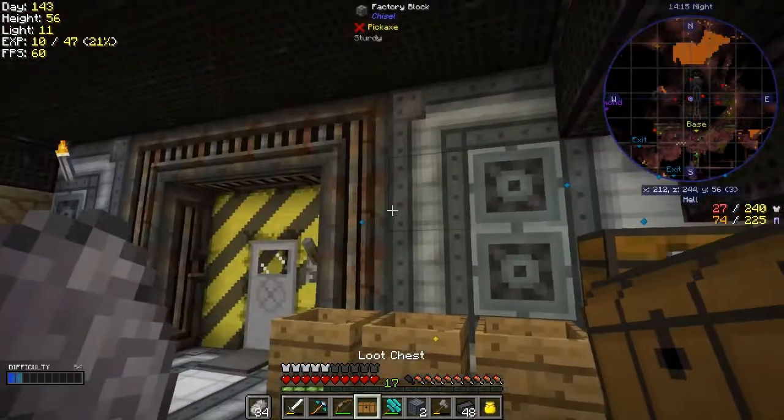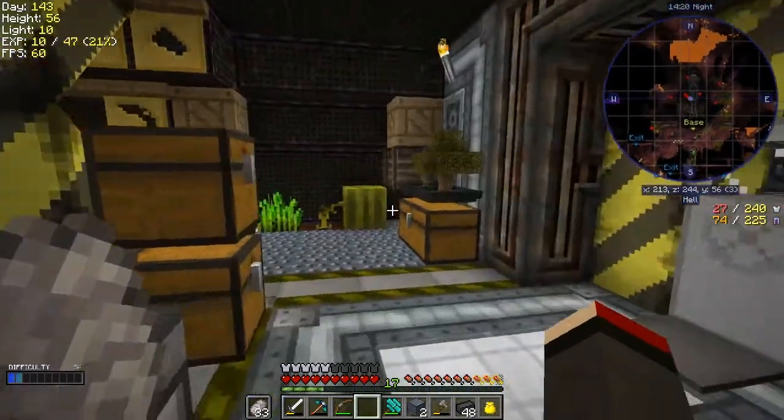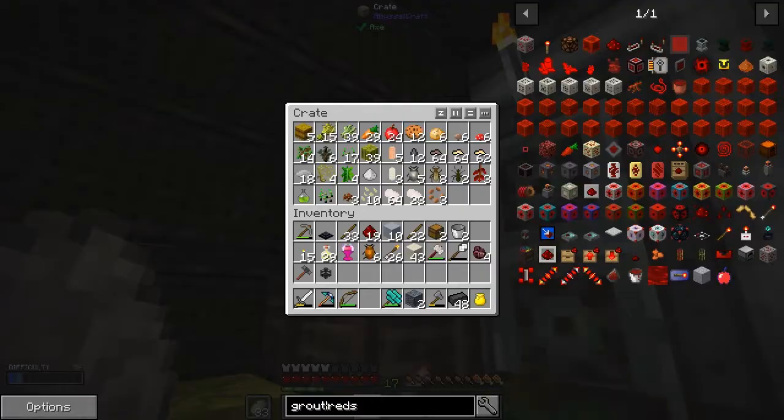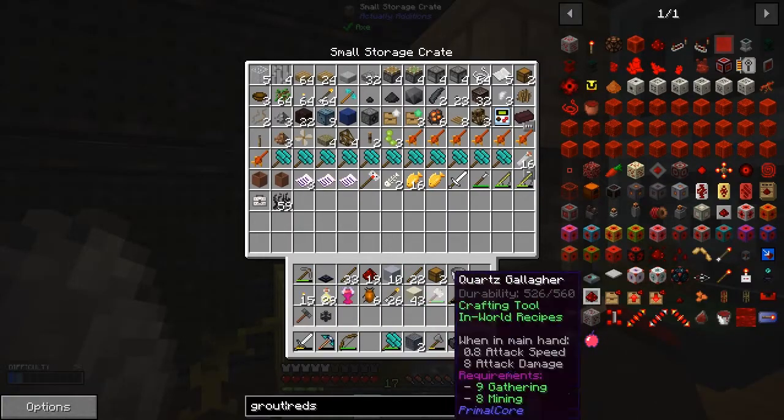Let's open up this loot chest and see what we've got in it - two chests. Well, I'm getting lots of basic rewards at the moment, but chests as it happens are not too bad; they are a bit of a pain to make. Let's put them into here with those other two chests.